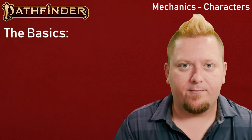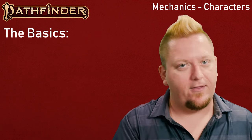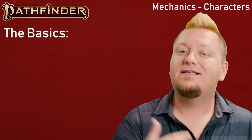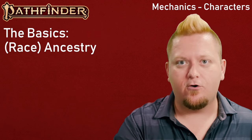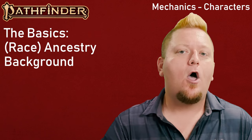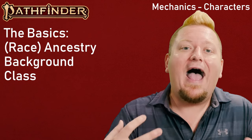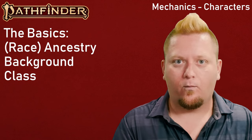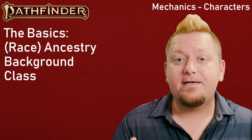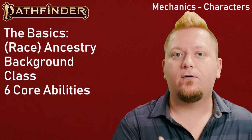Let's shift gears into mechanics. For all you experienced D20 players, not a lot has changed from what you should expect with the core 6 abilities. Each character has a race — now called Ancestries — like Human, Elf, or Dwarf; a background which helps describe your character's past as well as some of their skills; a class which describes how your character will act in combat, like Fighter, Wizard, or Alchemist; and six abilities that describe your character's physical and mental capabilities: Strength, Constitution, Dexterity, Intelligence, Charisma, and Wisdom.